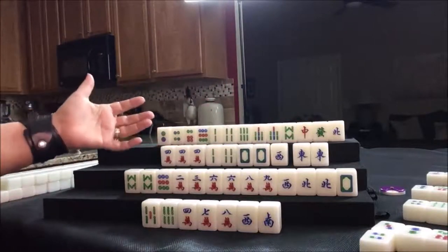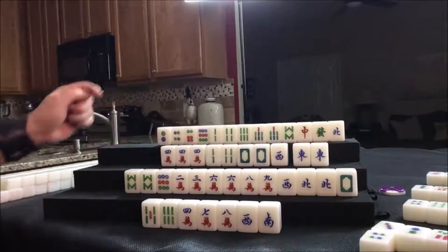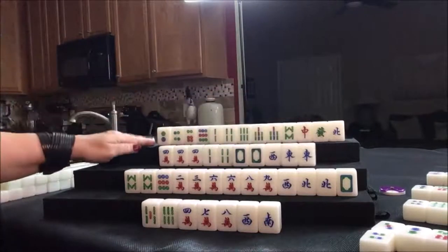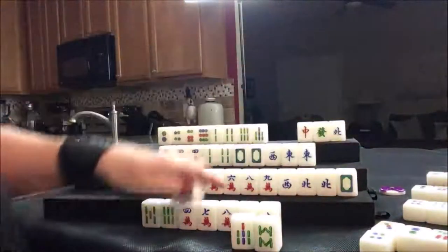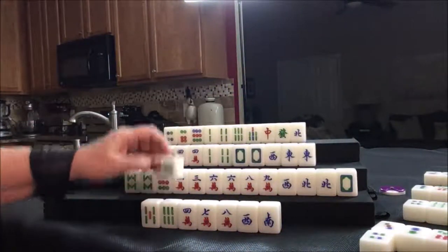All pong is three fawn, so this would end up being a four to five fawn hand if we can make it work, because we still need a pair. Draw up here — we can chow: seven, eight, nine. Let's get rid of the two dot. Nobody can take two dot, so draw for east — seven bam. No, we need cracks. Draw for south — six bam. Drawing for west — they got a south tile, none are out yet. Let's discard the two bam.